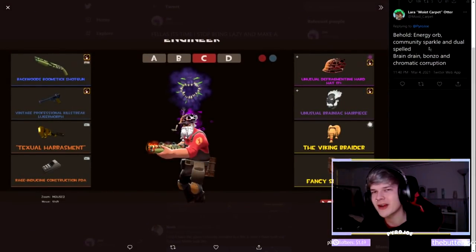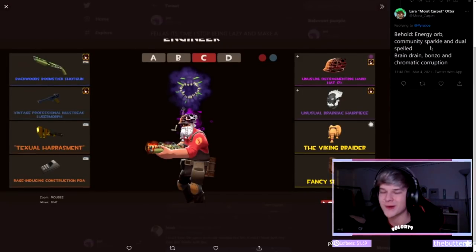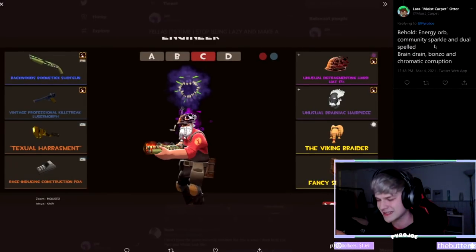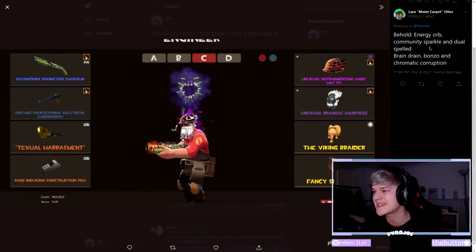The first loadout is from Moist — if you've been around on the channel before, Moist was always in my outfit battles series. We have an energy orb shotgun, which is a strange backwards Boomstick, an Australium wrench, a pro killstreak vintage Lugermorph, a Bonzo the All-Gnawing Brainiac's Hairpiece, a Brain Dead Defragmenting Hardhat at 17%, and a white Viking Braider. This is impressive to say the least — the cost of Bonzo the All-Gnawing must be pretty expensive, and that community sparkle Lugermorph is literally the best pistol secondary you can have. I'd give this a 9 out of 10.